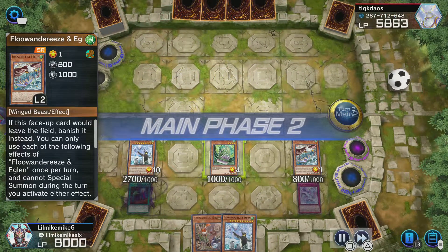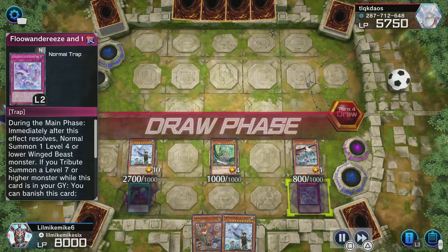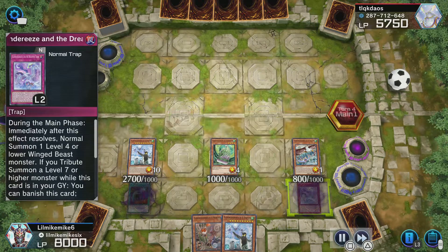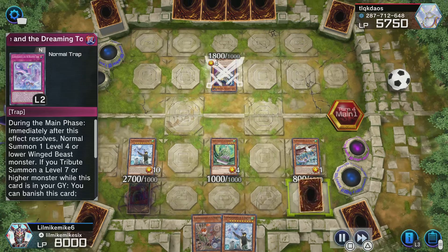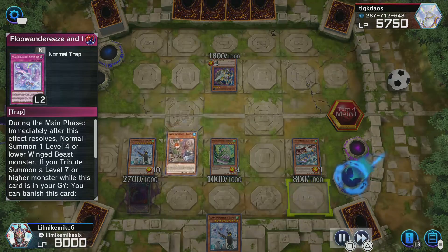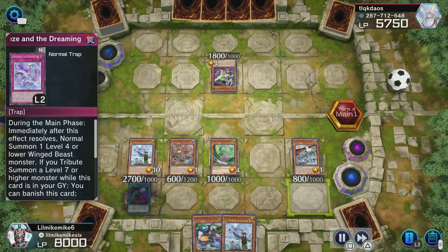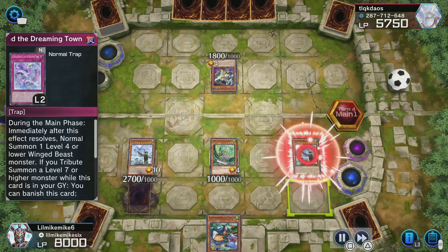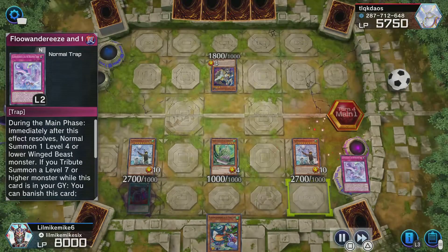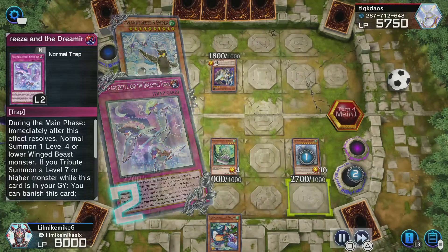And then I pretty much end my turn right here. When I play this Trap card, it has two effects. Most people only use the first one, but the second effect is when you play a Boss Monster, you can basically flip whatever they play face down. So I just wait until they normal summon something, then I play my Big Boss Monster, and that allows me to Chain In, and then I can send that to the Banish Pile.